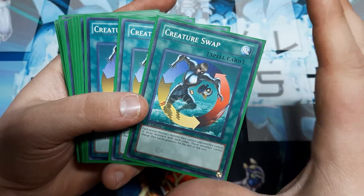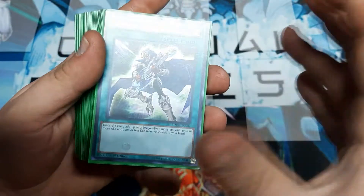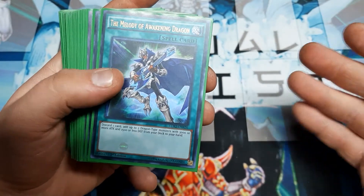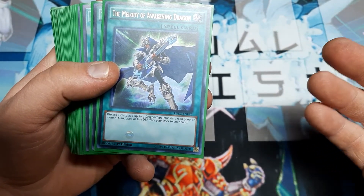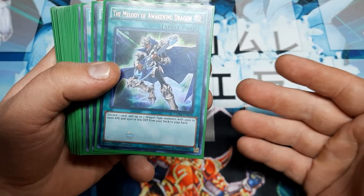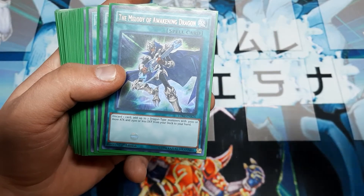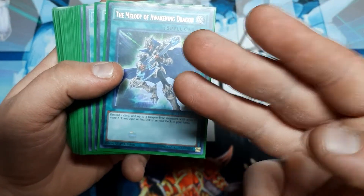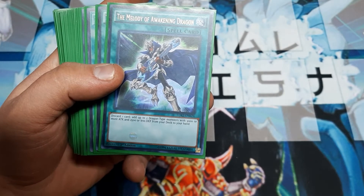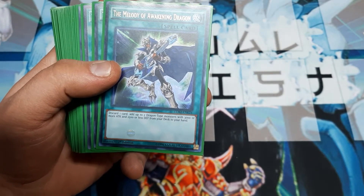Creature Swap if you don't have Sheehan Spy; Sheehan Spy if you have the obscure older card. The Melody of Awakening Dragon is almost the whole setup: discard a card, add up to two dragons with 3,000-plus attack and 2,500 or less defense. This applies to just about every Blue Eyes card — Blue Eyes, Alternative, and Chaos Max — which was important when building this and allows us to do a ton of things.